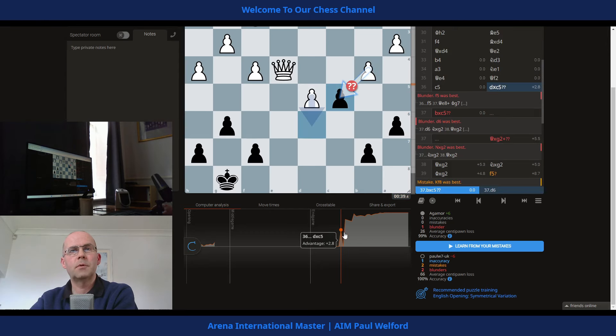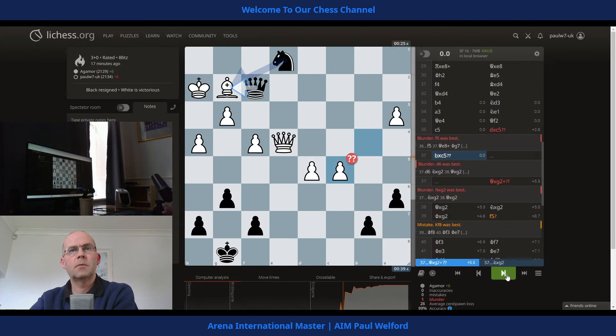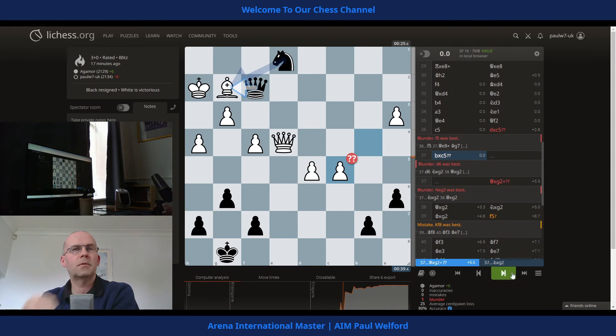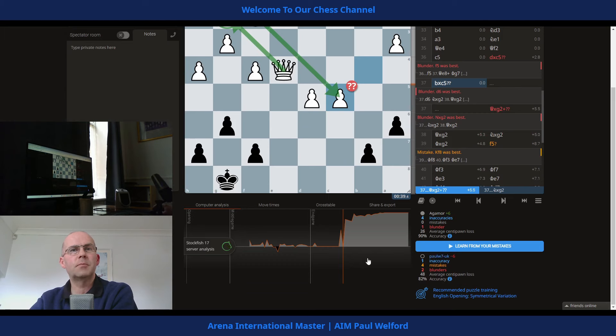They have blundered it back to level. So in this position, taking the pawn was a blunder and it's actually back level. I should have taken with the knight rather than the queen — queen takes and queen takes pawn. Then we've got our pawn back and we must be able to stop this pawn, and we're suddenly back leveling the game. That's the crucial mistake.